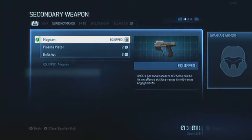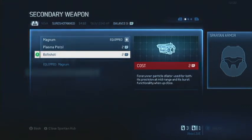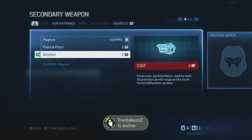We'll go ahead and go to the secondary. The Magnum is what I like to stick with. You could also choose a plasma pistol. There's a bolt shot, which can switch between semi-auto and full-auto, if I remember correctly.